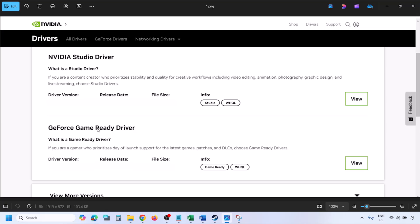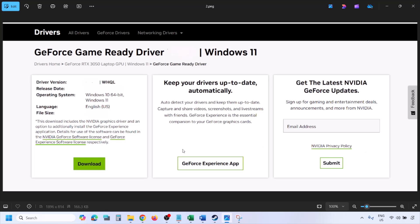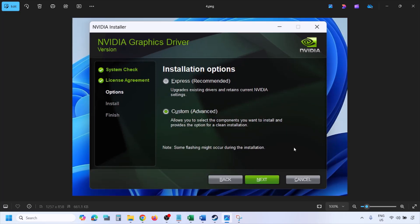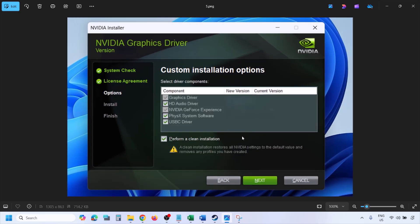Once you click Find, you will see the page with the latest GeForce Game Ready driver. Click View, then click Download, and let the download complete. Once the download is complete, run the exe file. You will see a screen — click Agree and Continue.